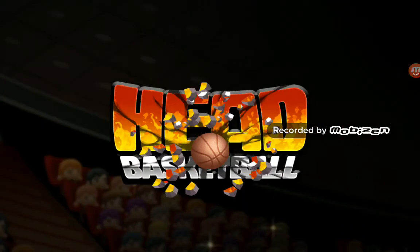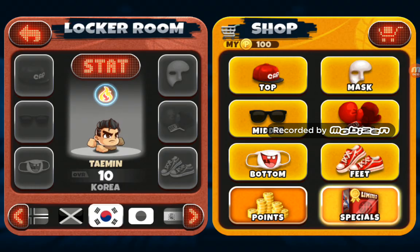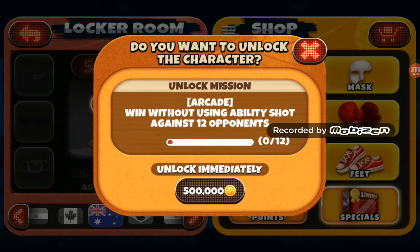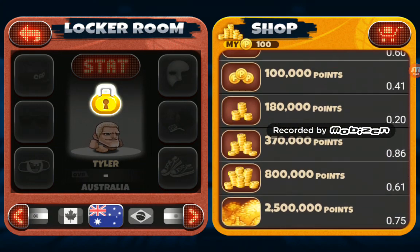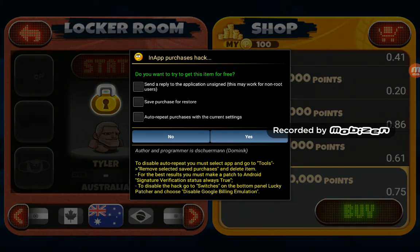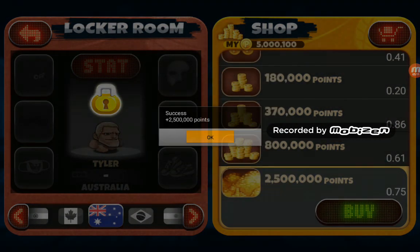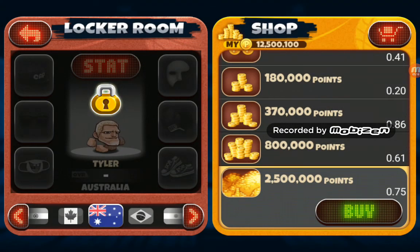So we're going to go to Arcade Locker. Let's go to this guy. Unlock. See how it shows for 2.5 million points — 0.75 — so that's like it's free. Click Buy and now look — boom, I have 2.5 million. So you just keep clicking that and you'll get a bunch. It does really work and you don't use any of your money.